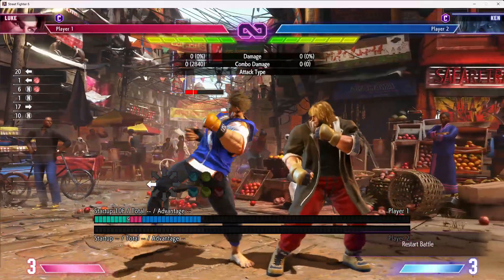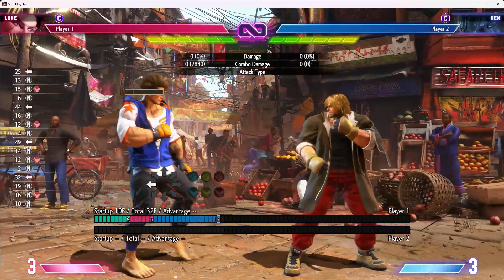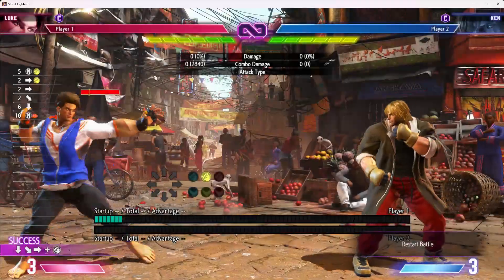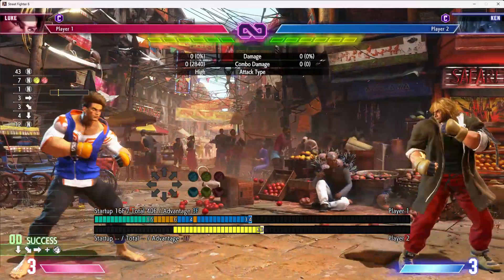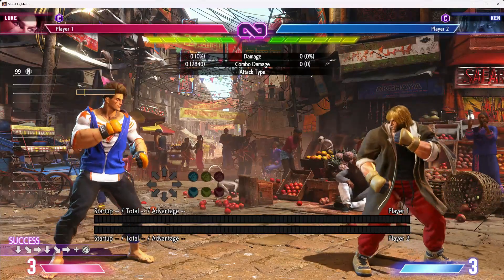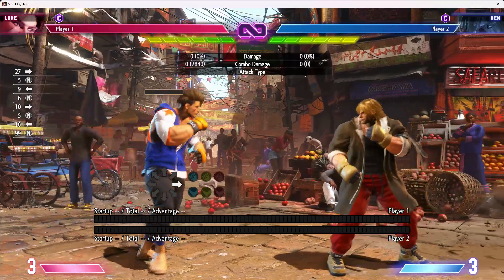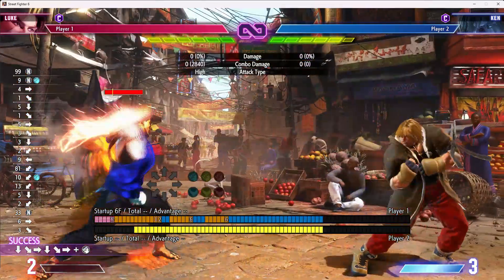Luke's stand fierce is great for occupying space and far-reaching whiff punishes, but you need to be confident to use it — if it whiffs, there's a lot of recovery and you move yourself closer. Standing heavy kick is occasionally good if its active frames catch counter hits, but it's quite difficult to space it safely. His fireball is fantastic — much better than Ken's for neutral. EX fireball is absolutely ridiculous. He can completely shut down projectile use from other characters, both with that and with his level one. If I were to name two tools that Luke has that you can't compare to anything Ken does, it would be suppressor and his level one.